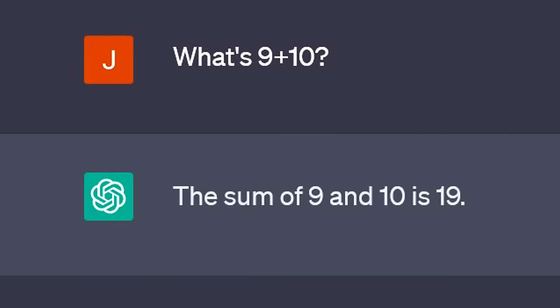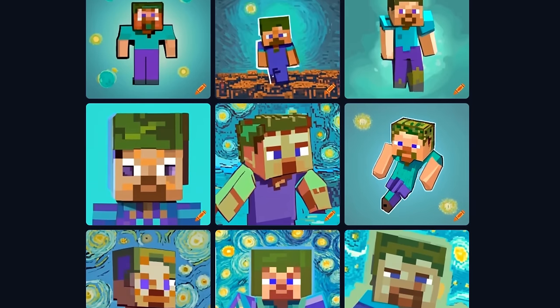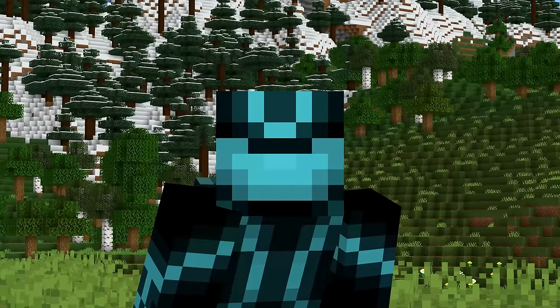AI is getting super smart. It can help kids cheat on their homework. It can make Van Gogh create new paintings from his grave. But I recently discovered something that it can't do.